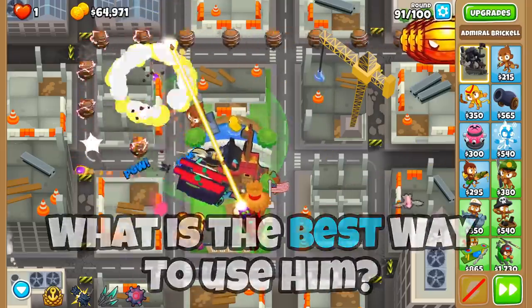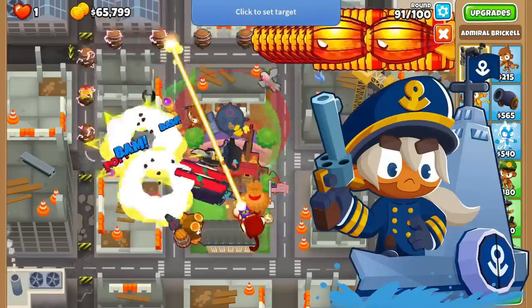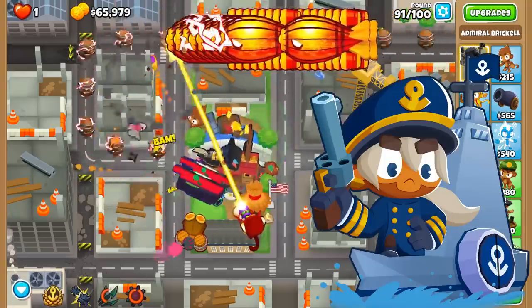There are two great strategies so far, and they both involve Brickle, as she gives a passive Pierce bonus to Water Monkeys as well as making them attack twice as fast with her level 3 ability.